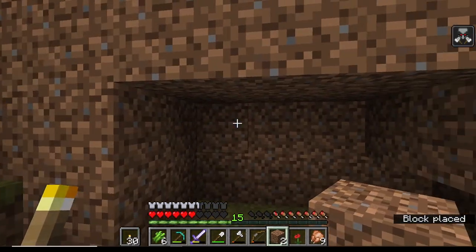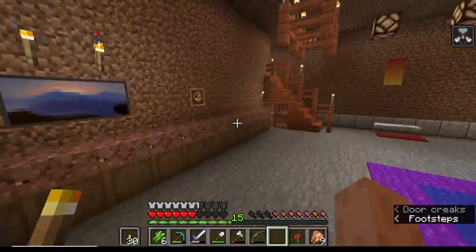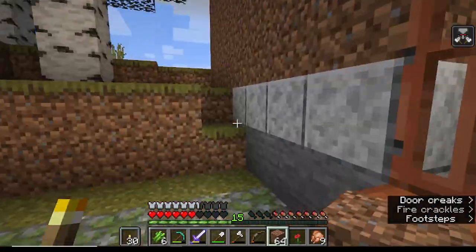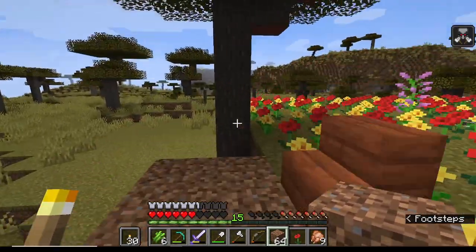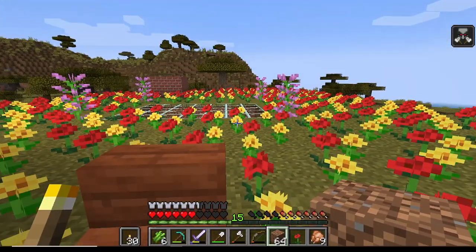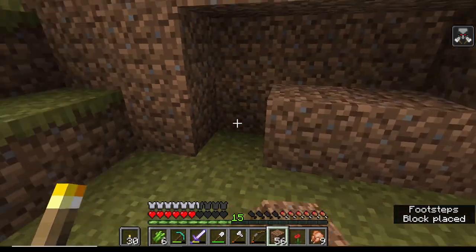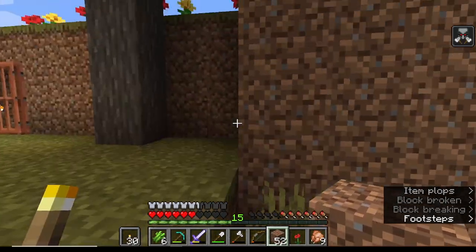I did not grab enough dirt but that is fine - I will go get more. Should we get rid of the other staircase then? That is up to you - we don't really need both if we're gonna have this one. The other one is closer to our front door which makes it a little easier to get up here. So yeah, there you go.